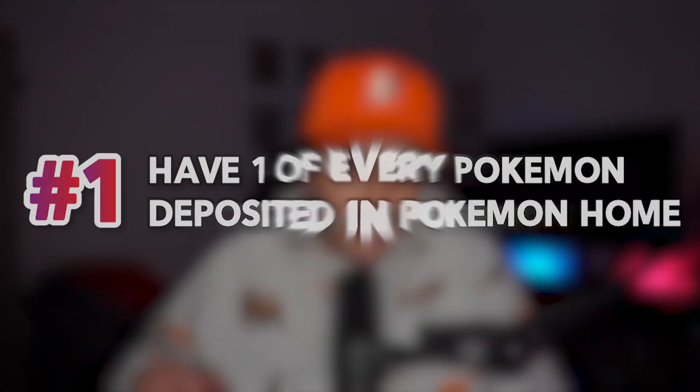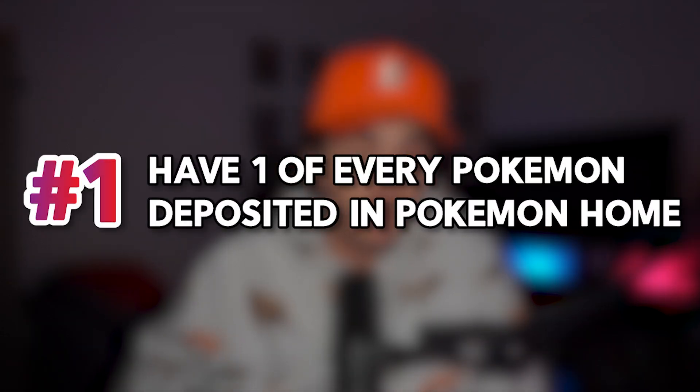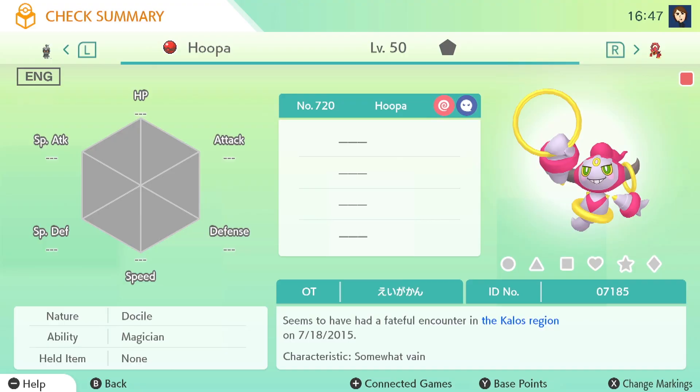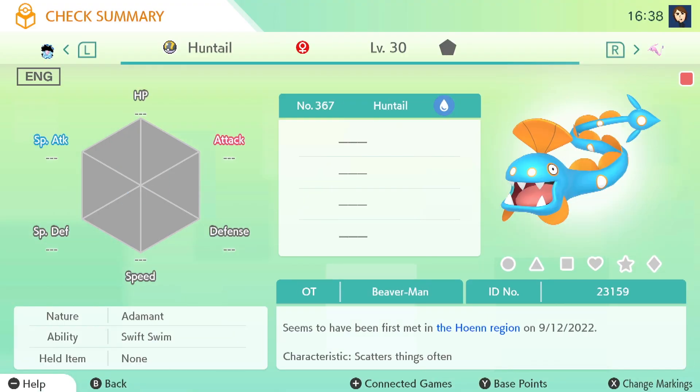There are only three rules to completing the Origin Dex. Rule number one is obvious: you have to have one of every single Pokemon from every single region in Pokemon Home, including Mythicals, Legendaries, Trade Evolutions — all of them.